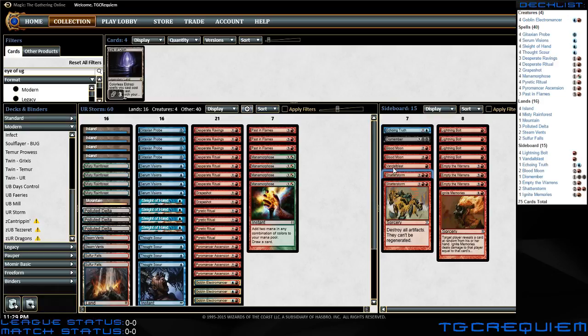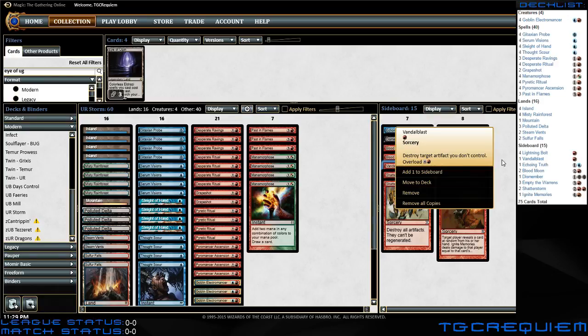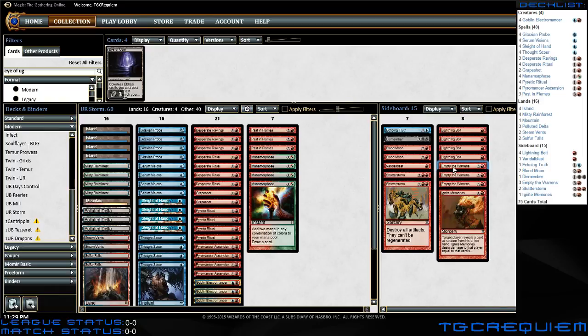Shatterstorm is for Affinity. Vandal Blast is just because I don't have a third Shatterstorm. And then Empty the Warrens is against mid-range decks, because if you can get three or four Storm triggers on it, that's six to eight Goblins, which could be enough. You just try and get a quick ramp into Empty the Warrens and unload a bunch of tokens.